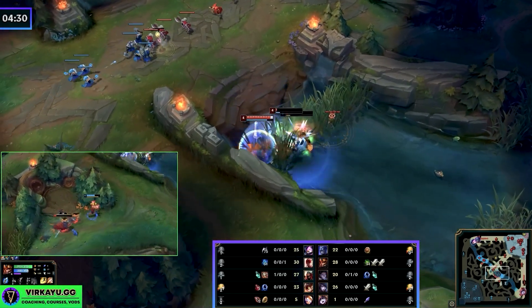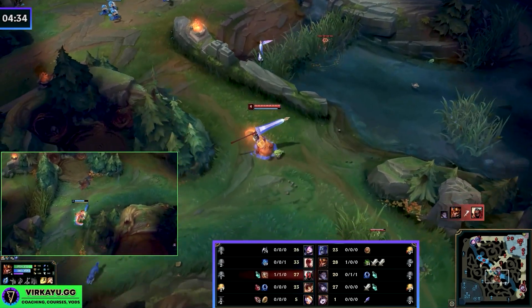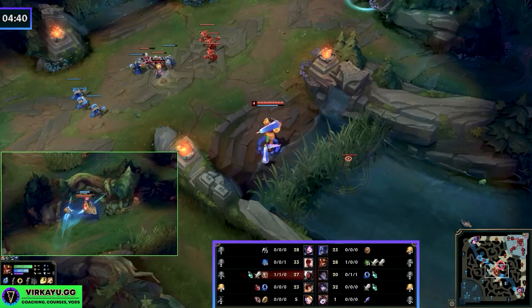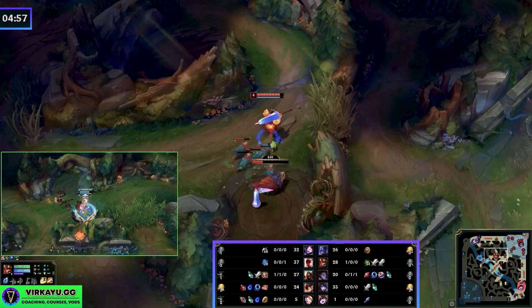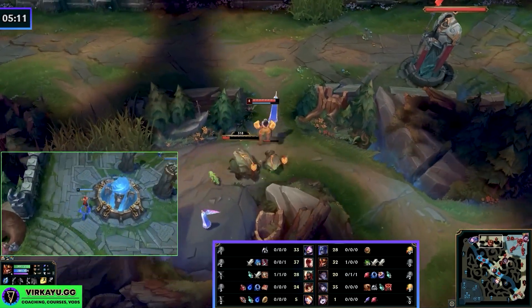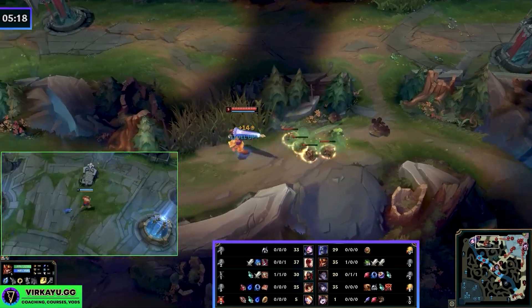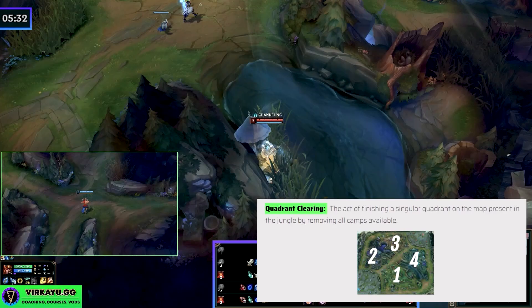You kill the Zed because he over-commits on the Silas, and then instead of counter jungling the Lee Sin and maybe fighting, pushing him off those Krugs — we don't do that because now we have no mid laner, he has no mid laner, and our bottom lane's wave is not in a position to help us because the enemy's bottom lane will rotate first in that scenario. So we go back and do our Raptors into the Krugs. Again, that top side quadrant taken — full sequence, and now into quadrant control.